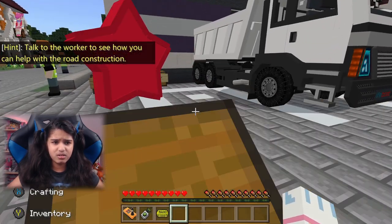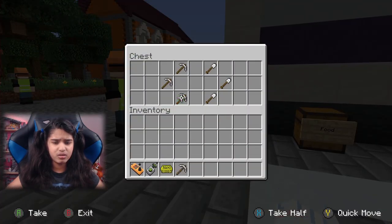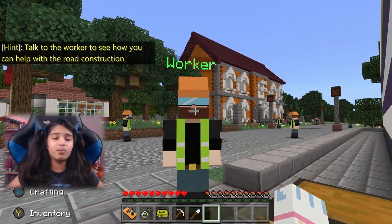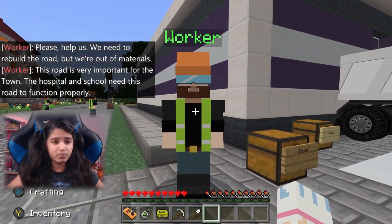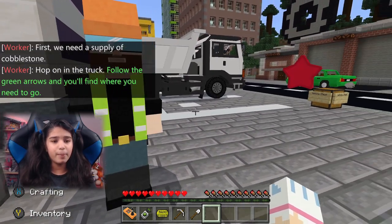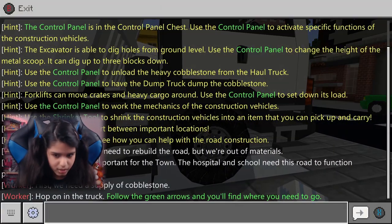Vehicle checks! Talk to the worker to see how you can help with road construction. I'm going to take all the food — oh, there's a lot of cookies. The worker says: 'Please help us, we need to rebuild the road but we're out of materials. This road is very important for the town — the hospital and school need this road to function. First we need a supply of cobblestone. Hop on the truck, follow the green arrows, and you'll find where you need to go.'